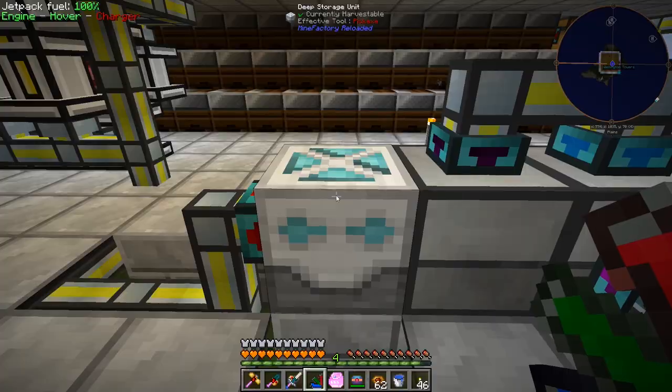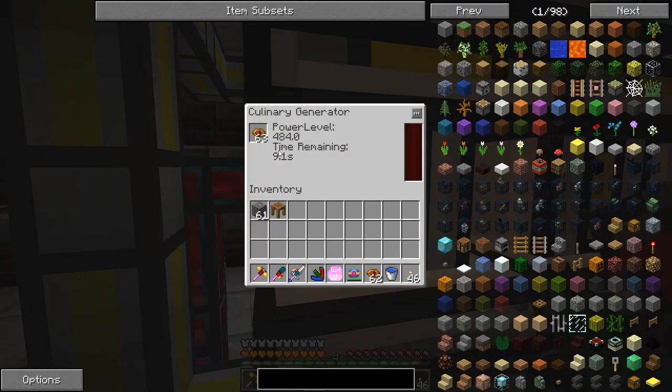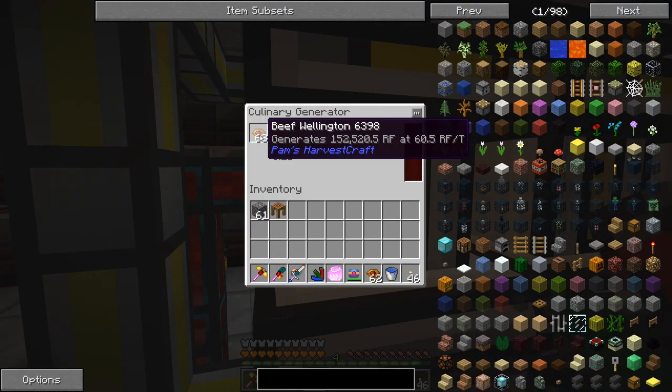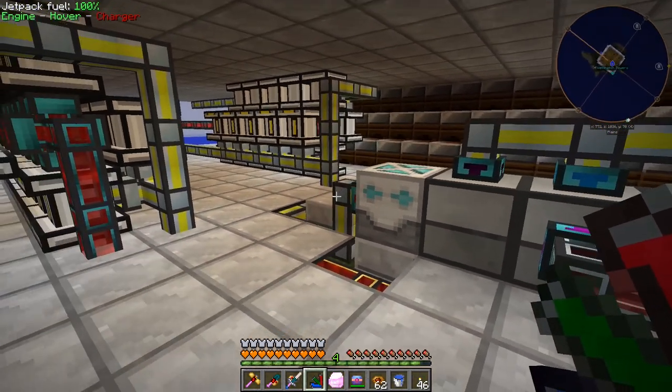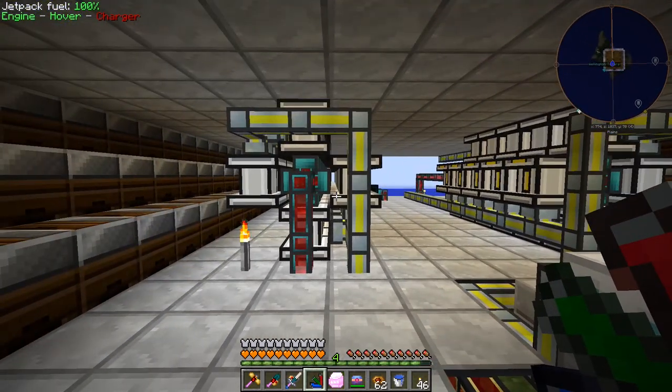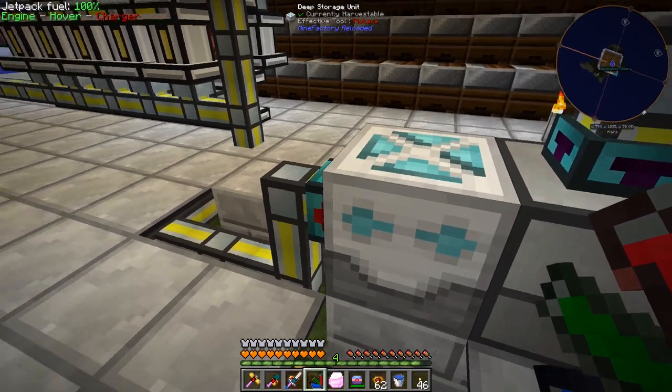I was looking at this deep storage unit - it says we have 650,000 beef wellingtons and each one makes 152,520.5 RF. So 650,000 times 152,520 is just about 100 billion RF that we have stored in this deep storage unit. This is so much potential power. I want to keep making this and adding more generators, and eventually we'll have the 64x generators to produce more power more quickly.